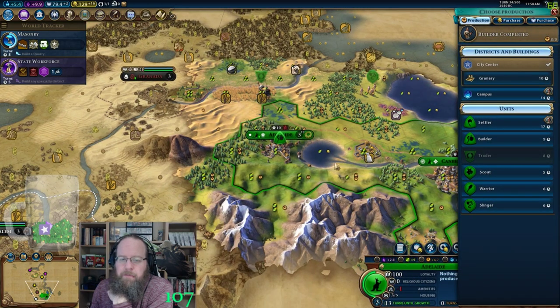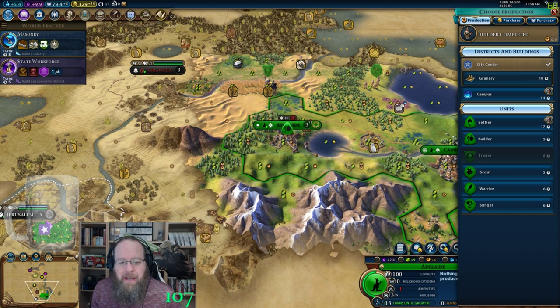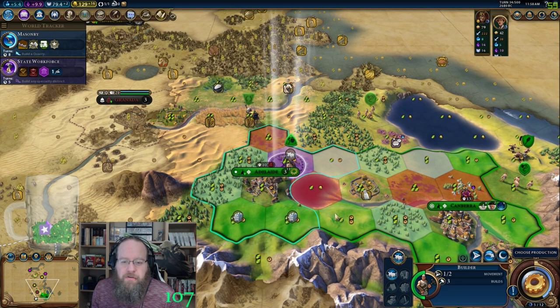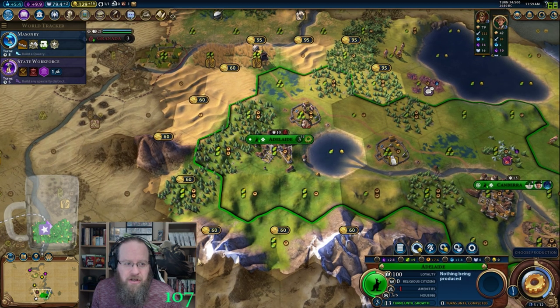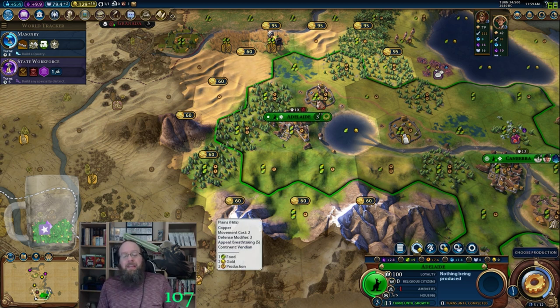Choose production. So in here is interesting — this is a 7-campus, this is an 8-campus. I could buy that tile and get the campus going real quick and crush early science. I could buy out to that tile: 135 gold to get there. I could then eat the gold from the copper, which would help pay for it, and then take that campus spot right away.